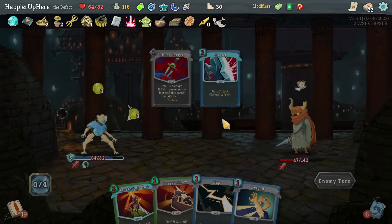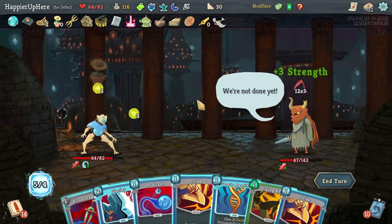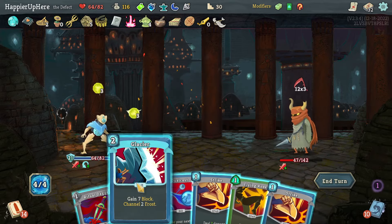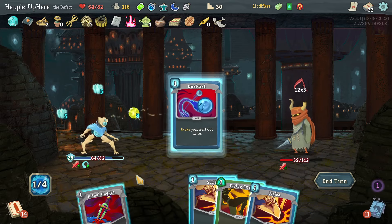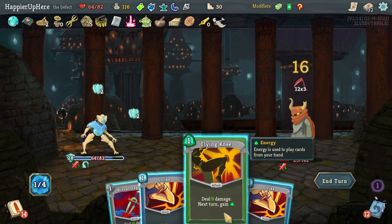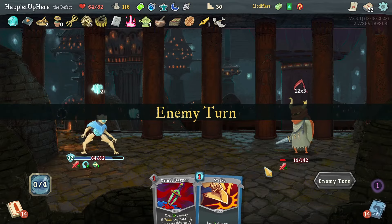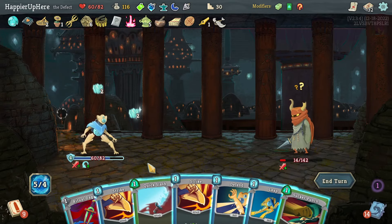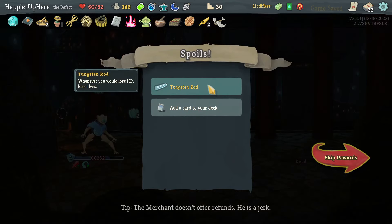Got to be careful not to accidentally kill with Stone Calendar this time. Being attacked — I do have Genetic Algorithm plus Glacier. 36 block — almost enough. Actually I'm not that far from being able to kill; should be able to kill next turn with the Ritual Dagger. Here — Ritual Dagger! Beautiful — got to use it.